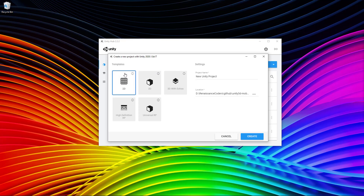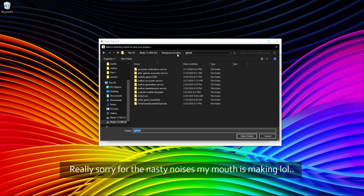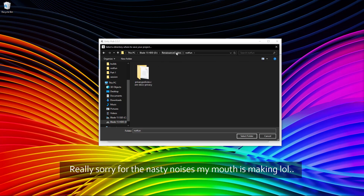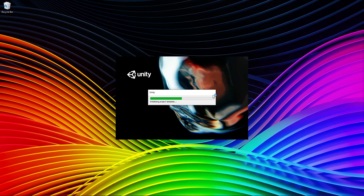We're going to build a 2D project, so we'll select that and call the project 'Tap Shift Demo.' Choose a location for it and click create. Unity will do some setup for the 2D project, but it's all very basic. There won't really be anything in this project — we're truly starting from scratch.